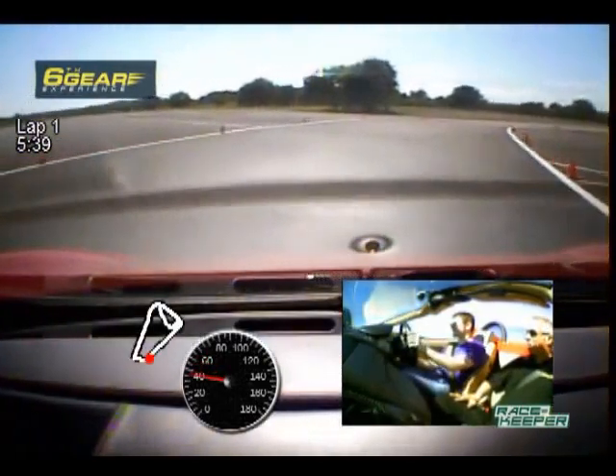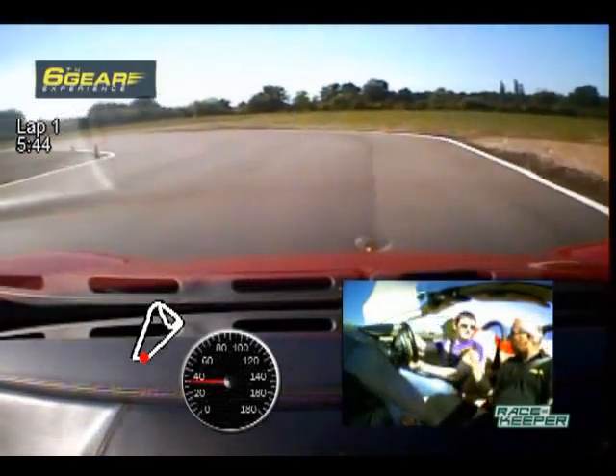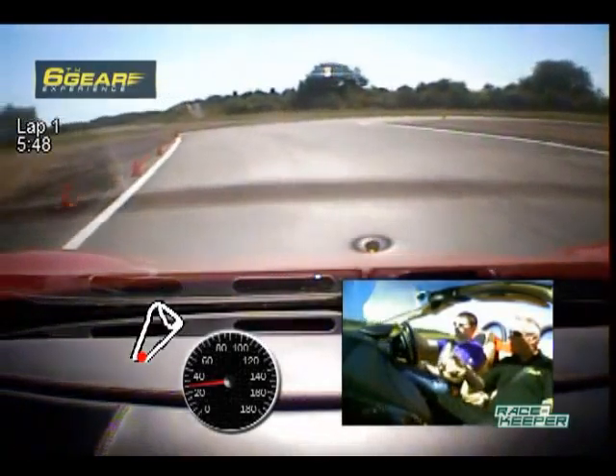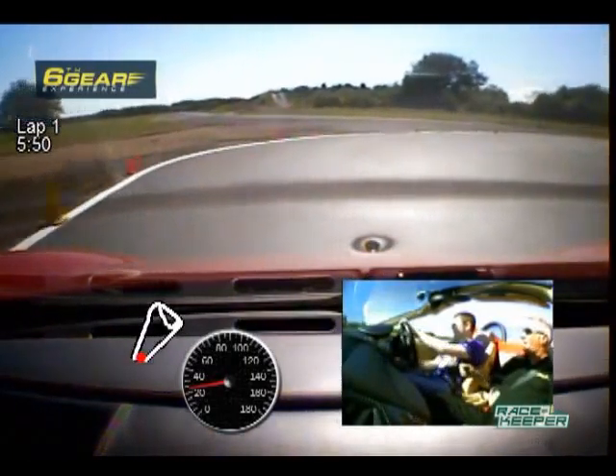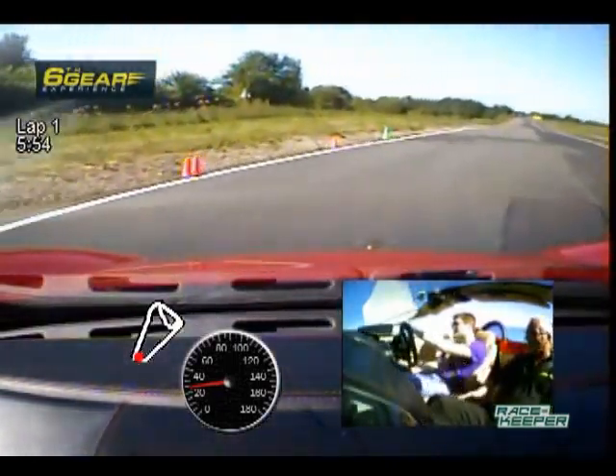Nice, that's good, absolutely fine through there. It's just matching those down changes — it's so different to a manual, isn't it? But the principle is exactly the same. You know, you can't just come down at 100 miles an hour and drop it into second. Yeah, because it would lock the rear wheels up. Exactly the same applies for this.